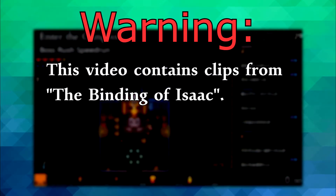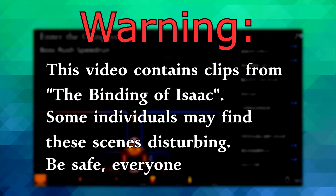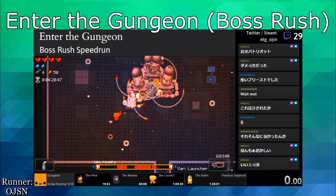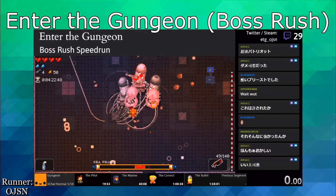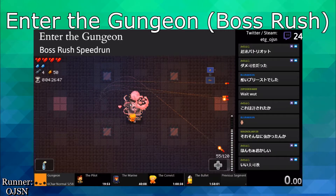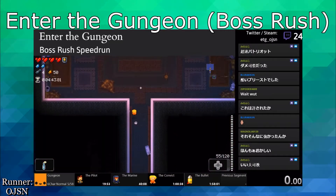There are a few things that are often told to those looking to get into speedrunning. Advice along the lines of, you have to practice a lot, or play a game you enjoy, and just try to have fun with it, are all common examples, but try to avoid a game with too much RNG is pretty common advice as well.